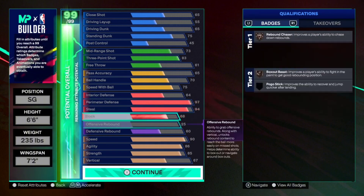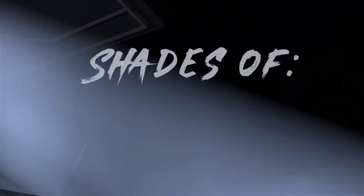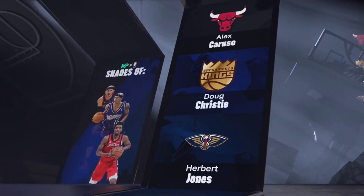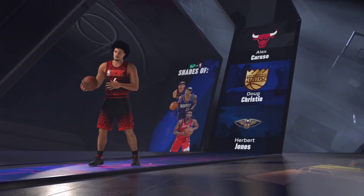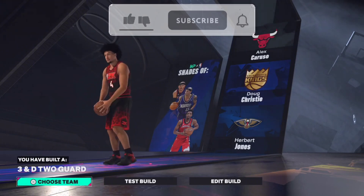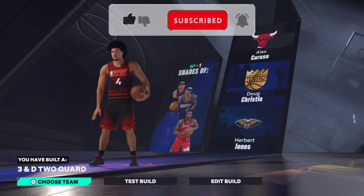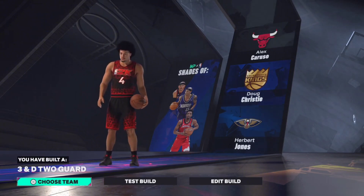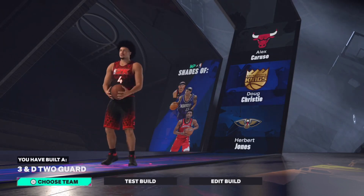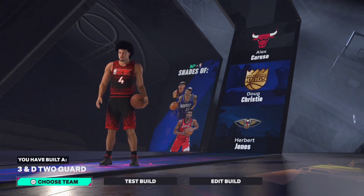You can get Movable Enforcer up to Hall of Fame as well if you bring up your cat breakers with your strength. This build is crazy — it's really toxic. With that 97 perimeter, 94 steal, 90 speed, and 86 agility, you're moving fast. Before we get into the shades and the build name, go ahead and leave a like — it really helps push out the videos. Subscribe if you're not already; I post every Monday, Wednesday, and Friday for both next gen and current gen. For shooting guard, your shades are Alex Caruso, Doug Christie, and Herb Jones, making you a 3-and-D guard.